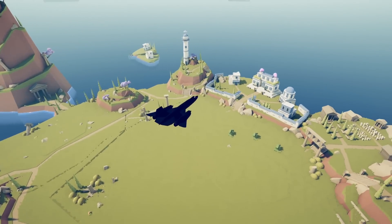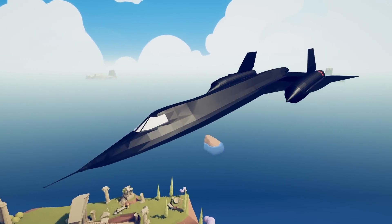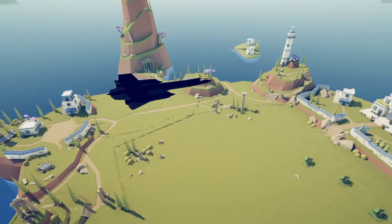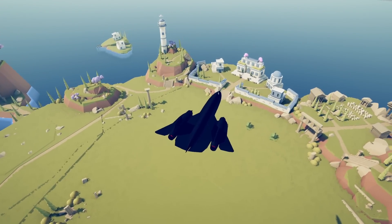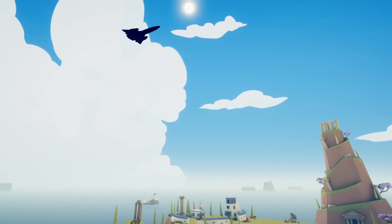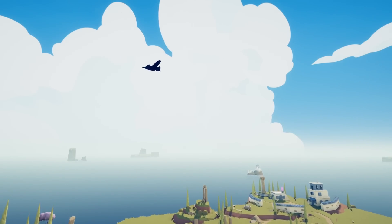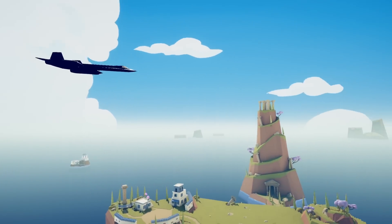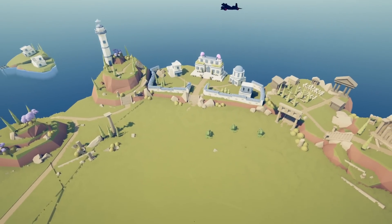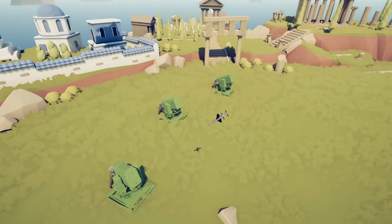Another amazing new unit is the SR-71 Blackbird — a stealth unit, one of my childhood favorites. We're going to pit it against missile launchers. Logically, guided missiles should not be able to target a stealth plane since it can't be picked up by radar. Let's see what happens. The Blackbird moves in and drops its bomb.